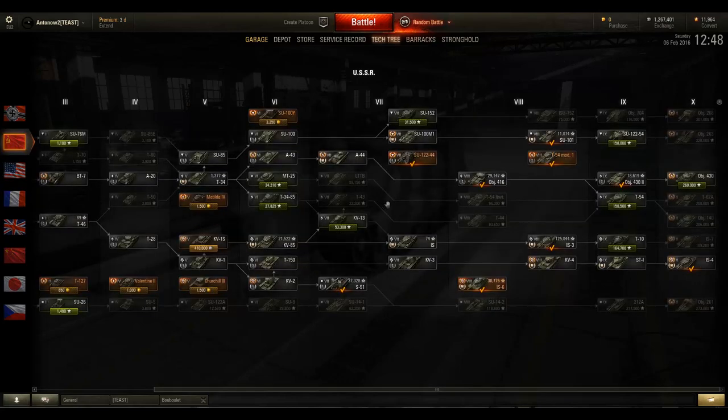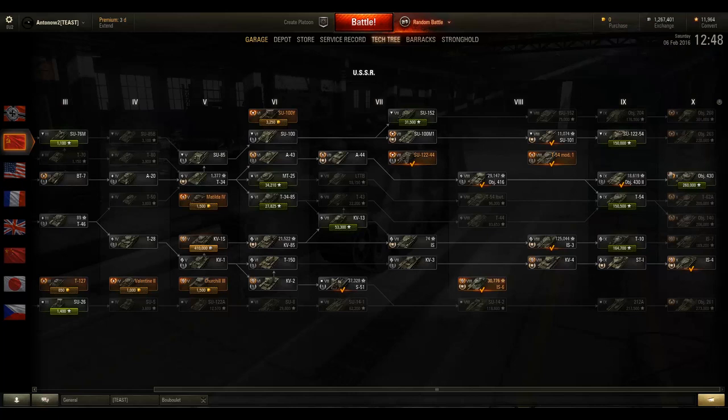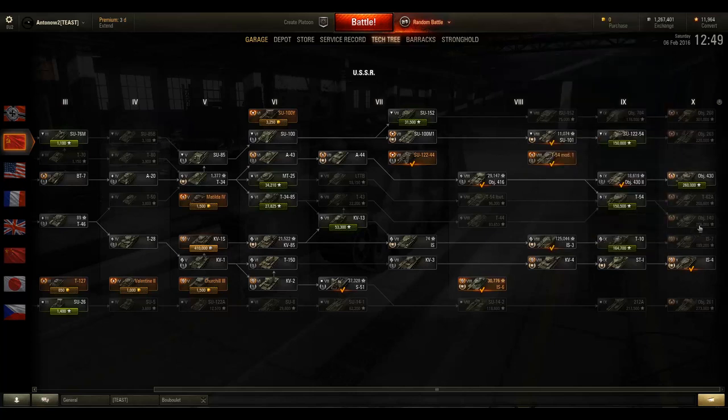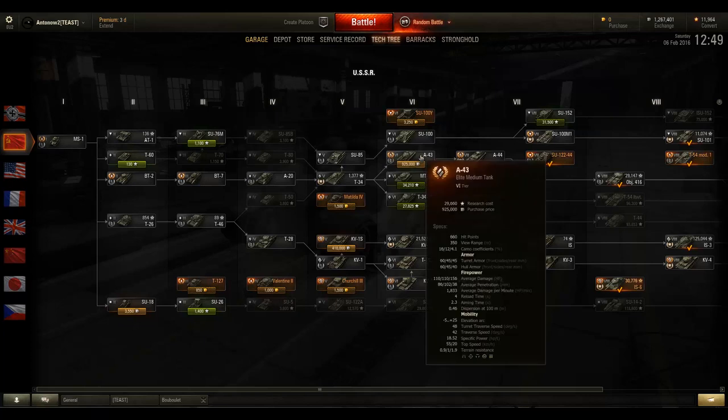The best grind in my opinion is found in the Soviet tree, looking at the vehicles leading up to the Object 140. Depending on your preference, the Object 430 or T-62A might suit you better, but no matter which tier 10 Soviet medium you choose, the vehicles leading up to them are nothing short of amazing. I recommend going through the A43, A44, and Object 416. Things start off at tiers 2-4 with solid light tanks, and at tier 5 you play the T-34, which is one of the best tier 5 mediums in the game.